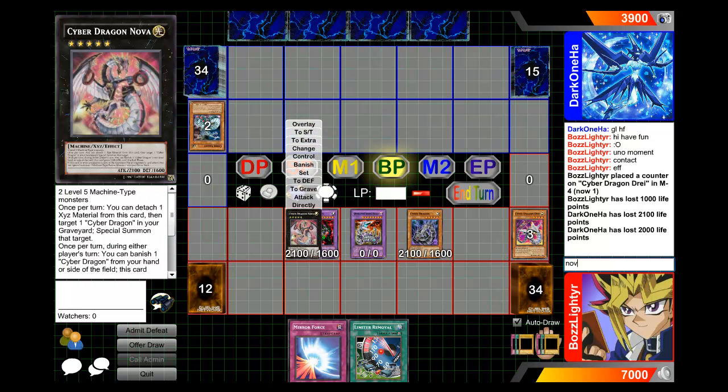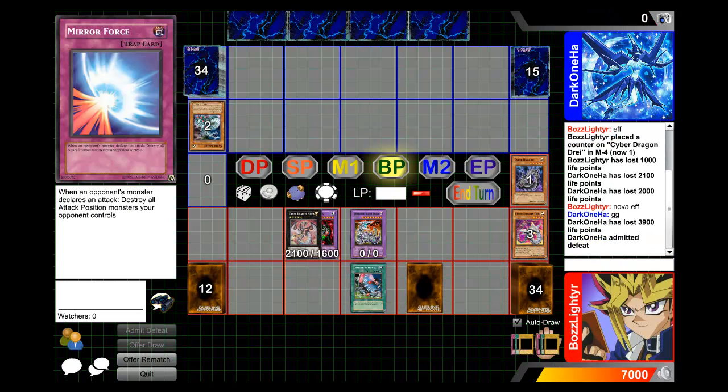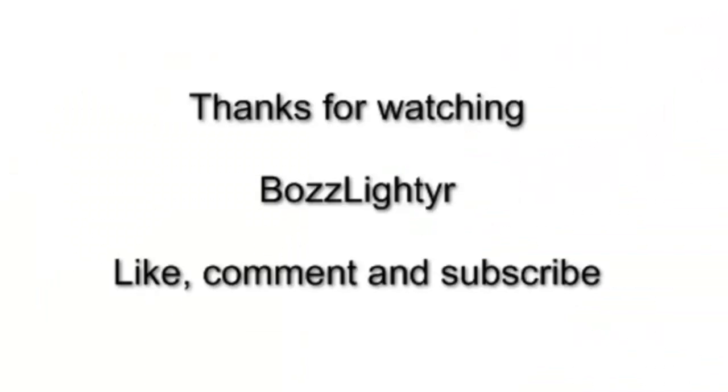Cyber Nova is just made for OTKs, man. It brings back a Cyber Dragon at 2100 attack, then banishes it to double to 4200 attack — so that's nearly all 8000 life points already. They're also playing Cyber Dragon, but I was playing a better version — get out of here.